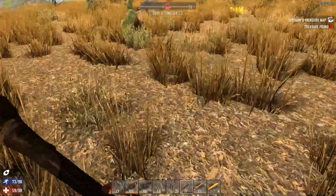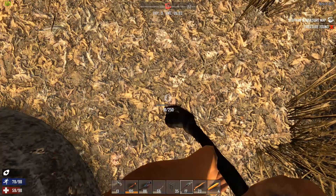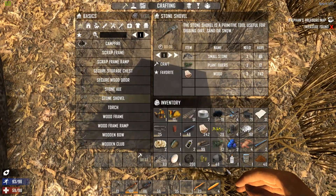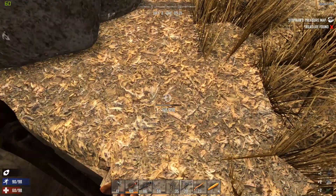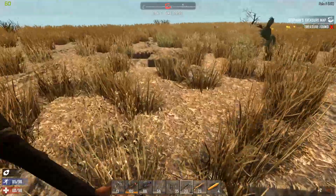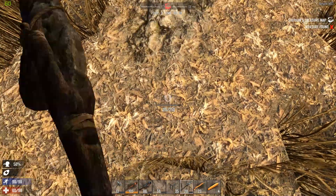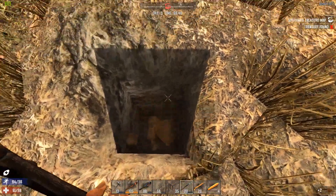I'll spoil it right now — we don't find it. I dig down and start to go too deep, thinking maybe it's a little bit deeper. We go through several shovels and definitely level up mining skill, which is awesome, but we just don't find it. I'm curious if anybody has found it — if so, please let me know in the comment section below. Let me know if I'm not digging deep enough, or if I need to look under the rock. I tried to align the middle of my arrow with where the treasure icon is on the map, but even then it still doesn't really work.